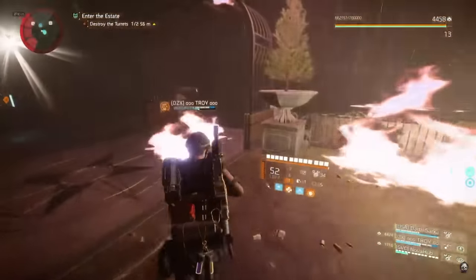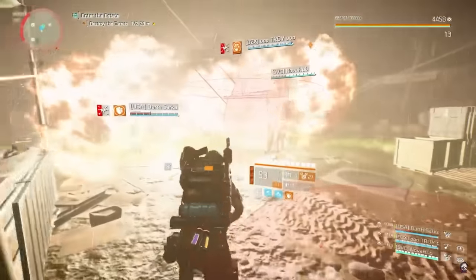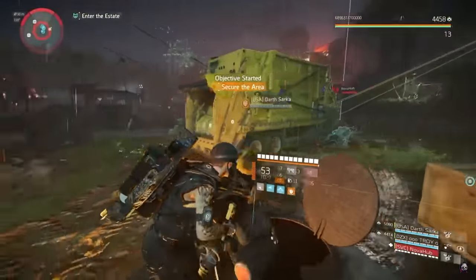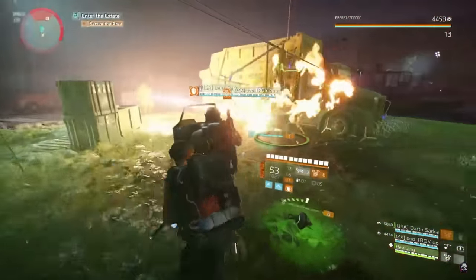Once you do it on one side, back up and recharge any cooldowns, then repeat it on the other side, clear all the adds, and you're done. One tip: watch out for a manhole cover on both the right and left side, right by those elevated surfaces. When you hear the creak of it opening, that means a cleaner heavy unit is about to climb out, and that should be a top priority for you to take down.